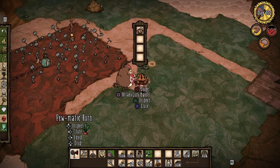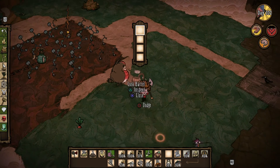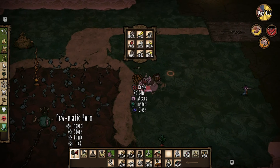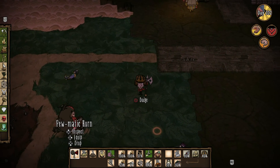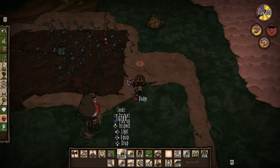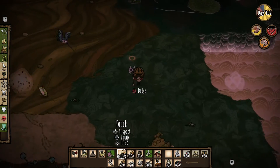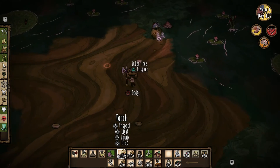I have this barrel right here — what the fudge is this doing in here? Did I put this in here? That could have been very bad. Like I don't know what else to do — I've been surviving for so long. Not much else to do, actually. Let's see if we can find another one of those things around here.